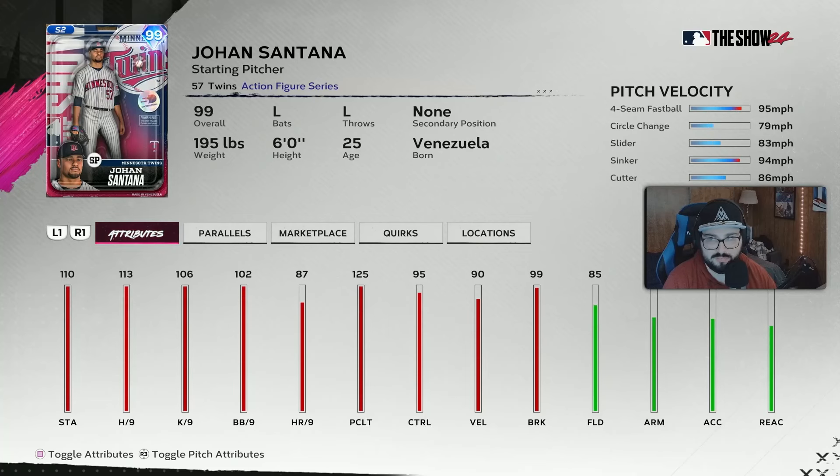The World Series Award programs - let's start with the pitcher. 99 Johan Santana: four-seam, circle change, slider, sinker, cutter. Not too bad. I think Johan's decent enough. Would I pick the pitcher or Josh Gibson? I really don't know. I don't think this card is going to be bad by a stretch of the imagination. I think fastball, working off the change-ups, getting up the sinker, slider, cutter - tunneling might be really good with this card, but we'll kind of see.